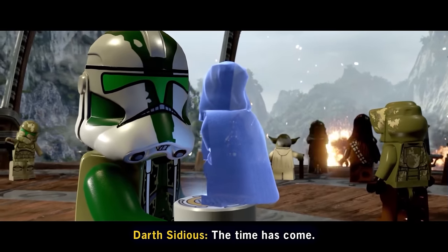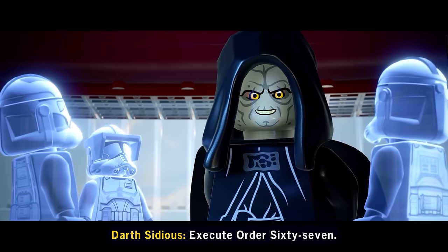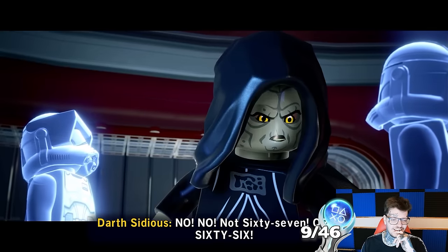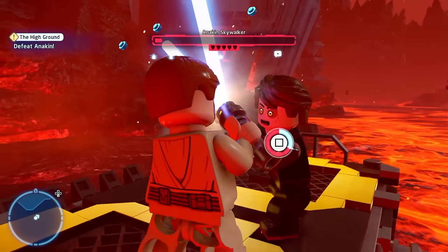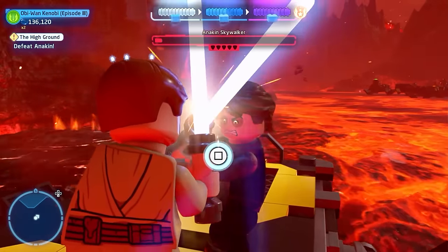Order 66 sucks. Just before our trophy, we have the dramatic face-off between Anakin and Obi-Wan on Mustafar. And just as you know, Obi-Wan ends up with the High Ground, giving us our Episode 3 trophy.